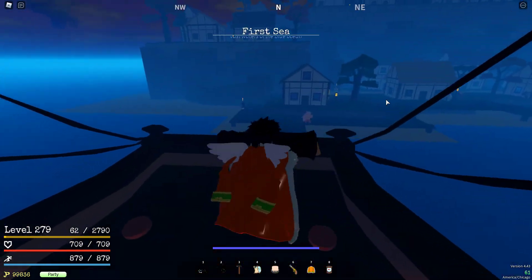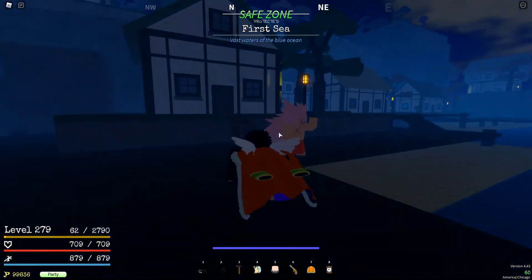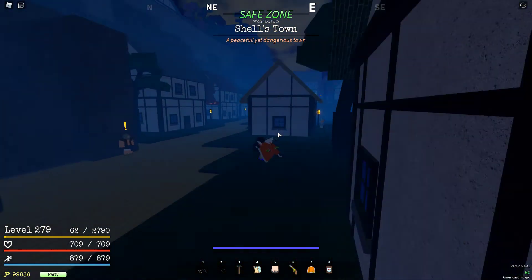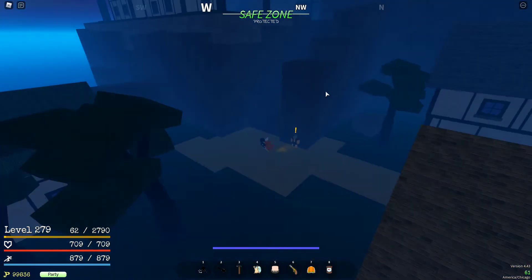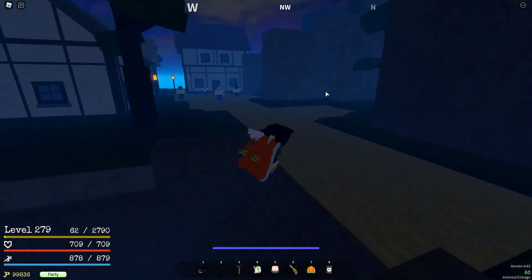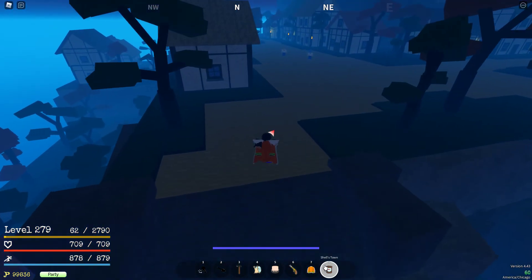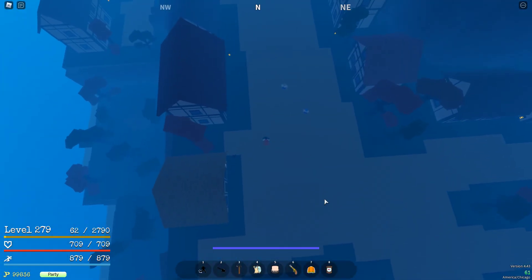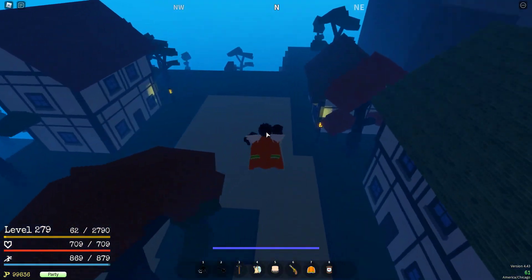You're going to start off from Shell's Town. What you want to do is start from the main place, turn to the left side, and you'll see the stairs. Go up here past these guys, up these stairs — go straight instead of going right, keep on going this way.